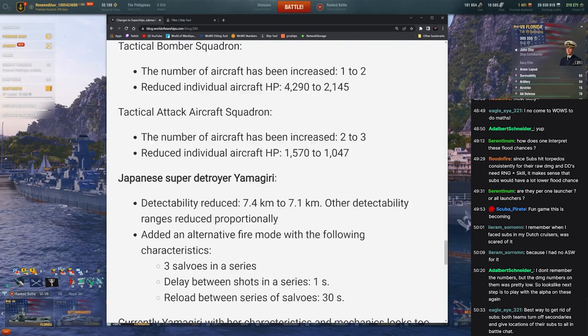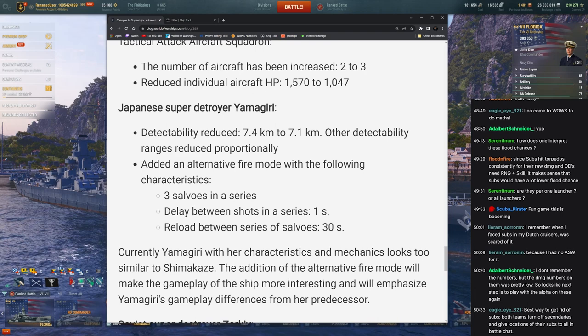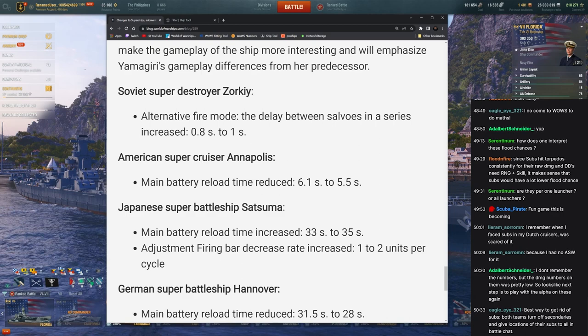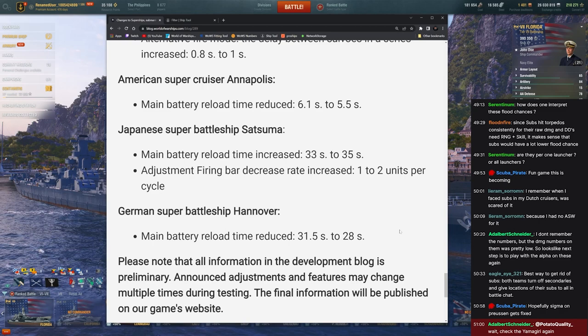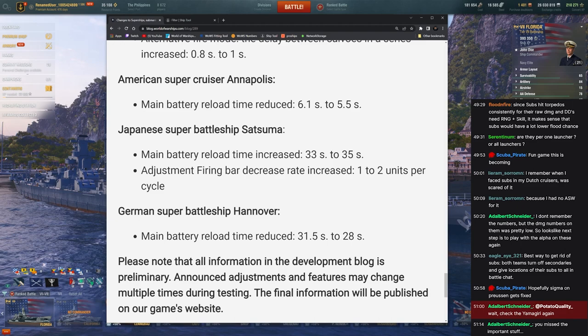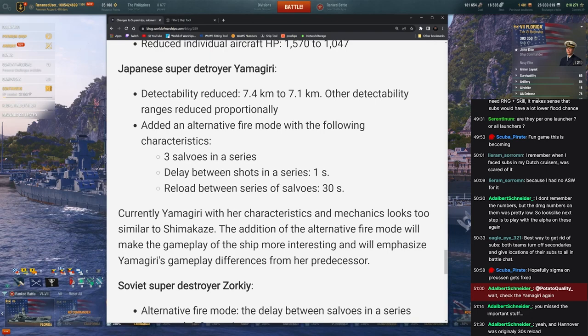They're also changing some super ships. Annapolis gets a better reload — that's great, excited about super Des Moines. Satsuma getting more nerfs — it's funny: in testing Satsuma was getting buffs and Hanover was getting nerfs because it was ranked close-range play. Now that it's in random battles where everybody camps long range they're like 'oh Satsuma is a little too good, Hanover kind of sucks now.' So sad.